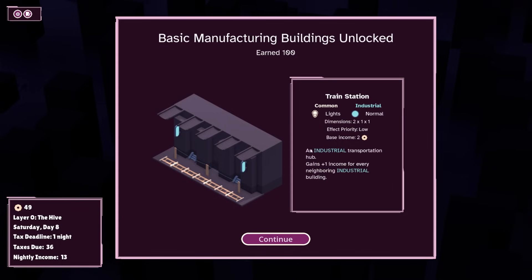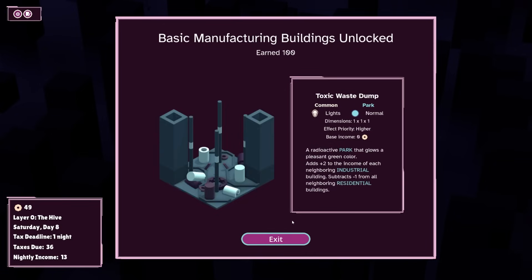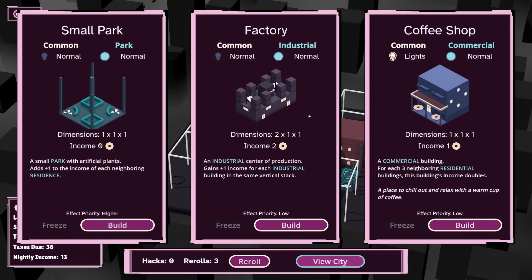Factory — industrial central production — gains plus one income for each industrial building in the same vertical stack. A toxic waste dump, a radioactive park, plus two income for each neighboring industrial building. That's not too bad. If we can start thinking about industry, that would be very, very nice indeed. I don't exactly want this to be near my residential areas, but here is not too bad. We'll see if we can try and build up on top of this.